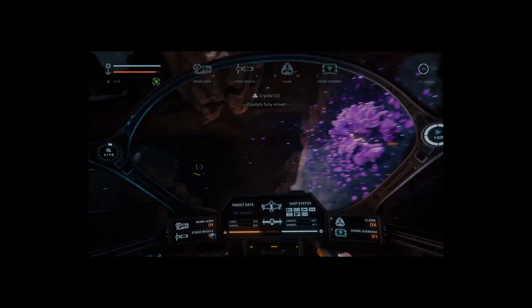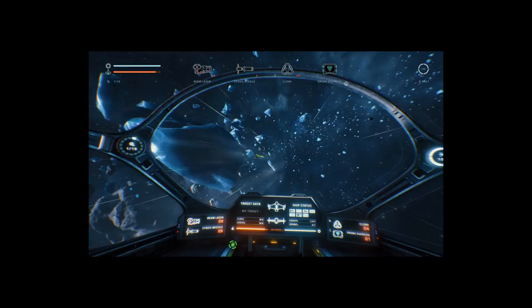Between combat, the player spends time exploring the system for resources and collectibles. Resources come in a number of forms, from gas to ore, that are all mined using the ship's weapons.